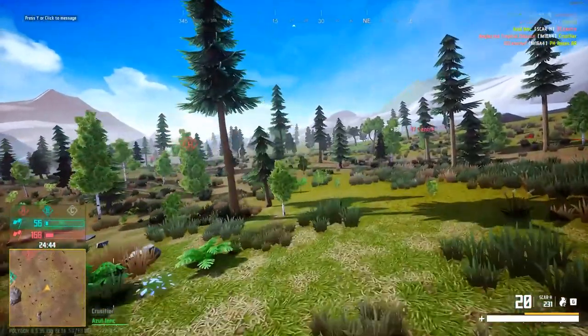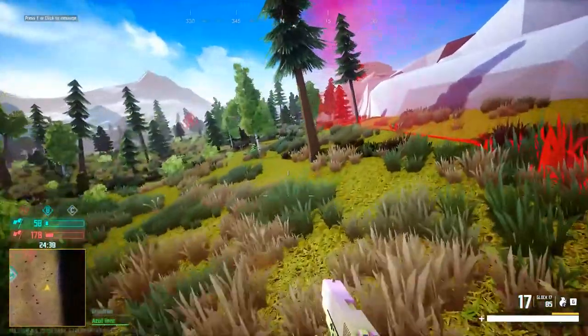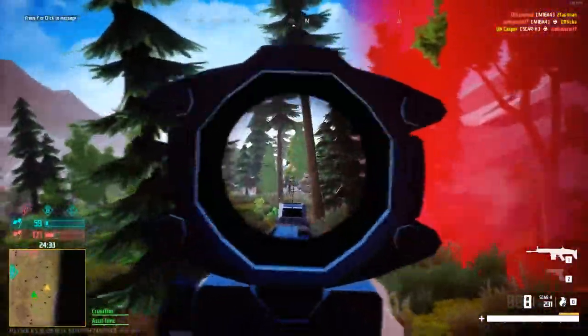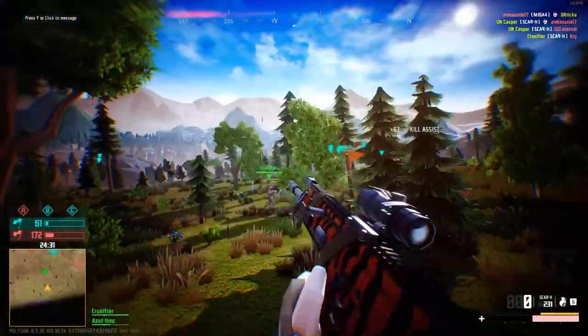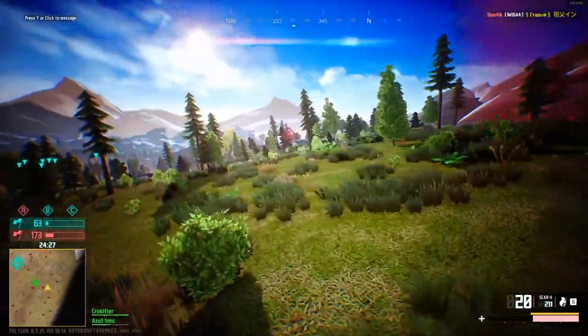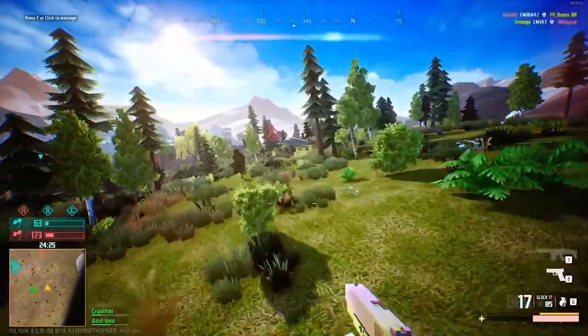Moving on to shotguns — we need shotguns in this game. The Spas-12 would be so funny with how the movement and gunplay works — I think it would be absolutely hilarious. As long as they get implemented well, the Spas-12 would be really fun to use. Give it a little more range than the other shotguns because it just feels like a gun that should have it.